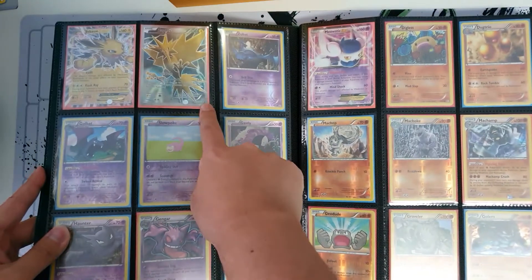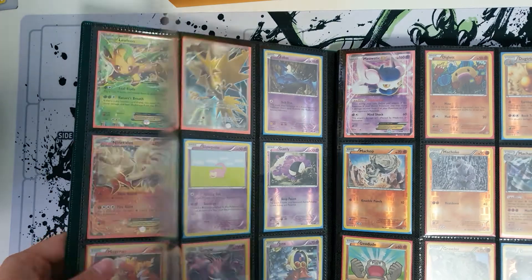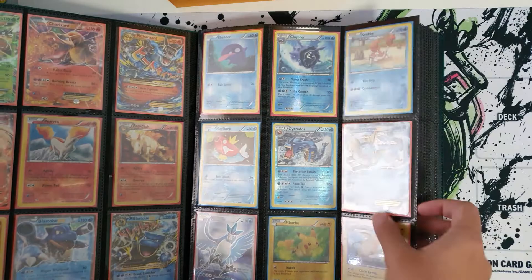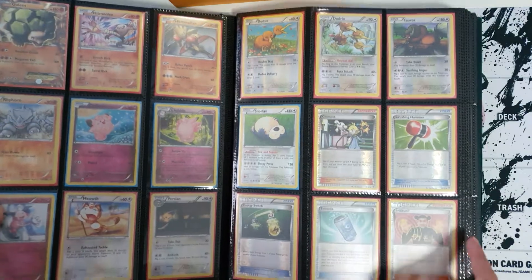Articuno is my favorite of the three legendary birds. And they forgot about Flareon here — you have Jolteon and Vaporeon but no Flareon. Here are all the cards inside, including Imakuni.